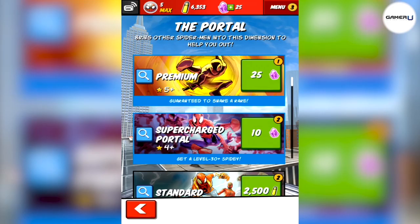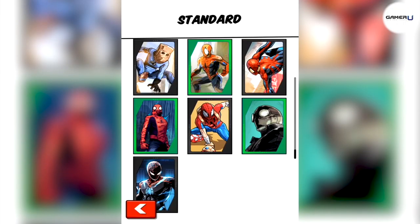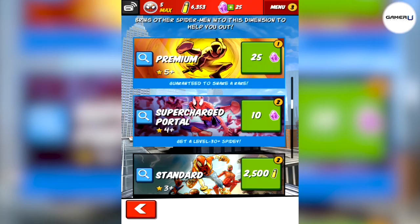The enemy defeat bonus gives a bonus, usually 30%, to the number of vials that an enemy will drop when defeated. Finally, the running bonus is an increase to the score you get from running. With this much variety between abilities and Spider-Men, you will have plenty of options each run to try and get the highest score possible.